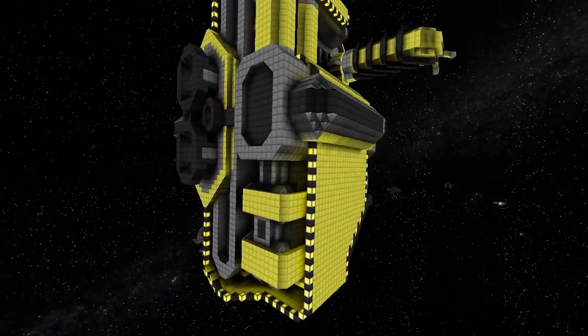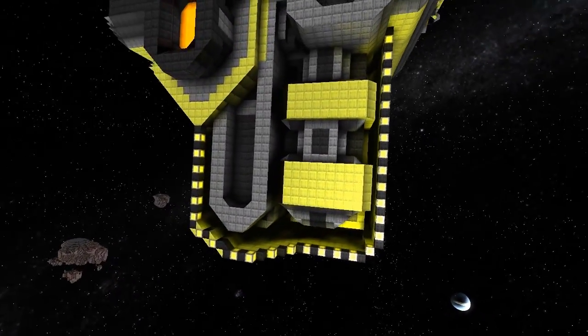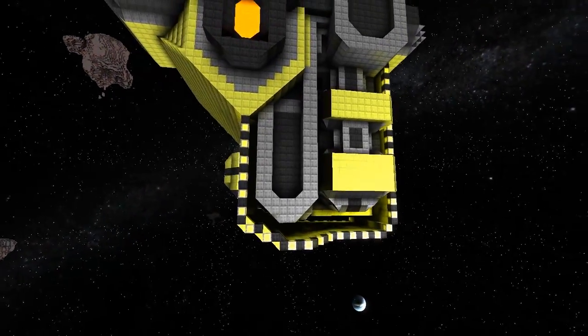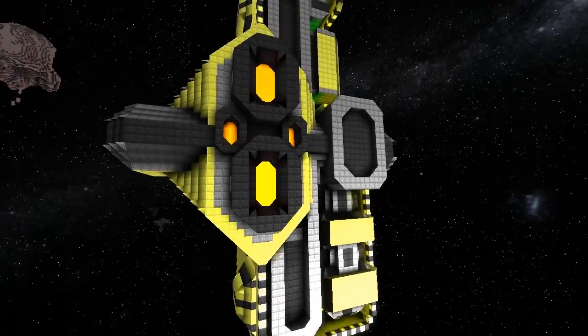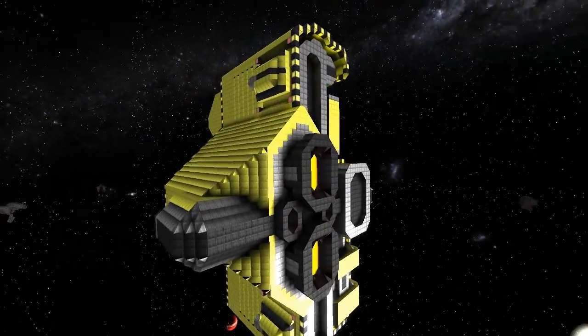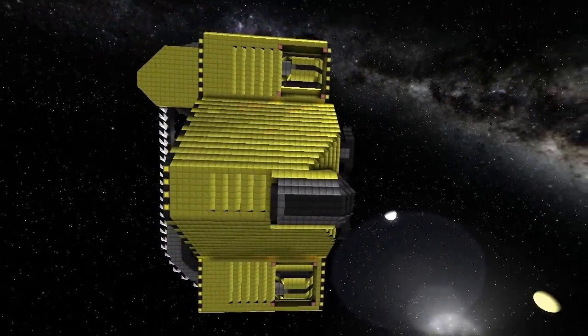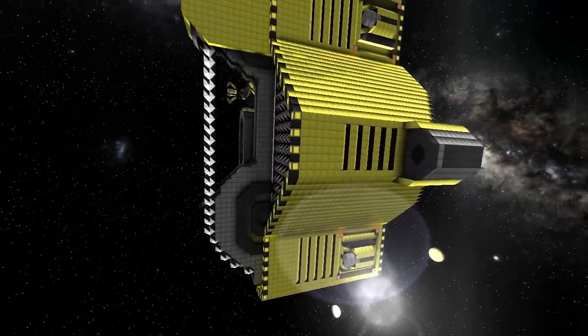I'm just going to zoom in a little bit here. You can see the use of some of these blocks — the style is amazing, the color scheme is perfect. I really love the engines on here. It's not a big ship, but he's made good use of the mass. It's a really great ship in yellow and black.